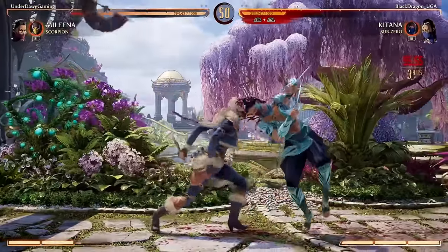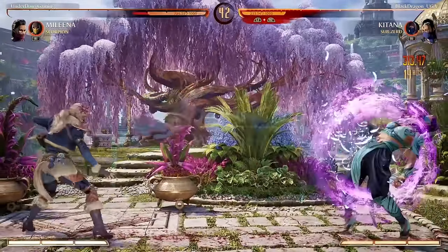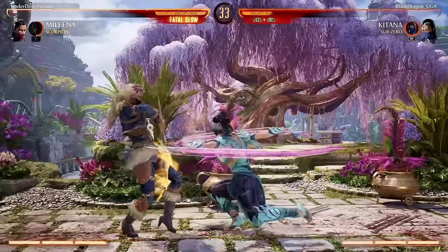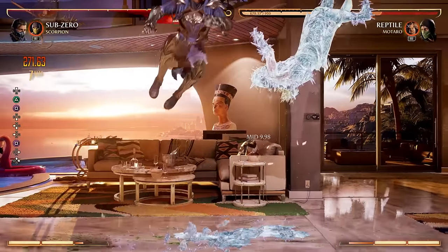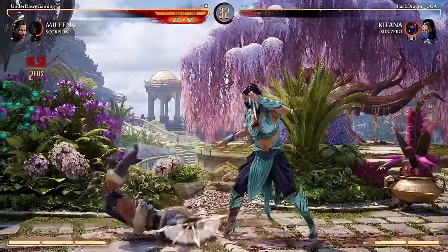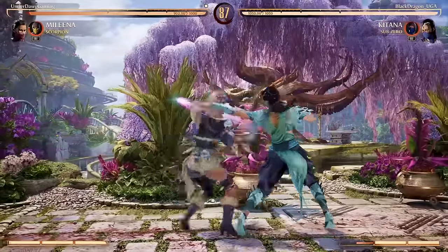Here's the craziest part: certain characters and certain cameo fighters have more hits in their Fatal Blow animations than others. Since every single hit can give you more damage if you press the button at the correct time, some Fatal Blows can theoretically do more max damage than others. I don't think anybody has tested this yet to confirm, but it makes sense — if some characters have more hits, they should get more damage if you time all your button presses correctly. And even if not, characters with rapid hits make it easier to mash and get higher damage.